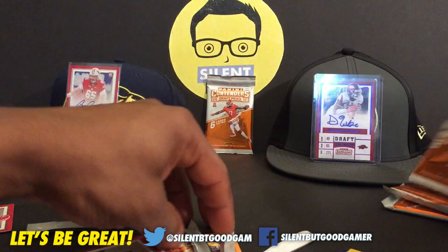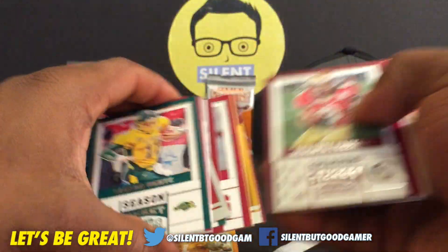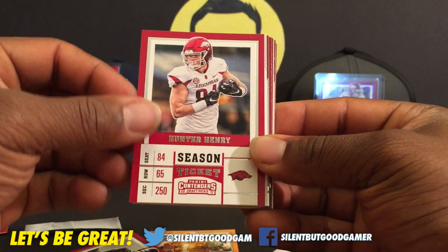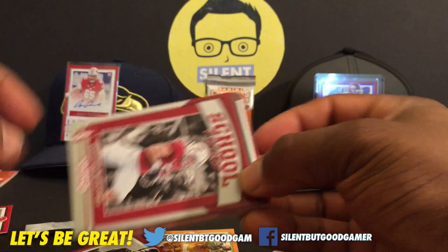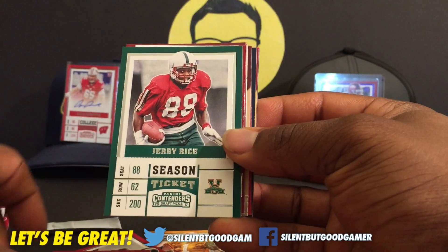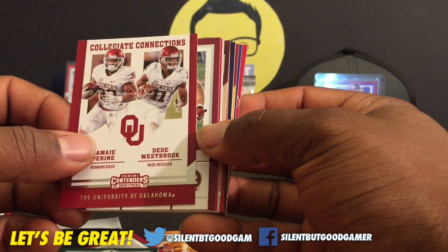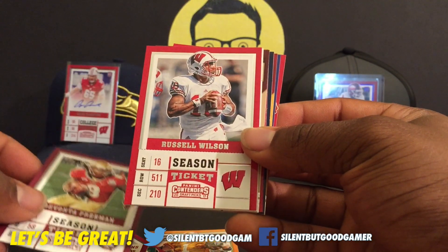Let's see that — I got Carson Wentz again. This is the Carson Man. If we were going to pull these cards last year, we'd be awesome. Devontae Freeman. Let's go, hobby box style. Carson Wentz. Hunter Henry. Bucky Hodges — Virginia Tech. Christian McCaffrey school colors. Let's go! Timmy Perrine — we just got his regular card. We're going to have him up on the set. Devontae Freeman.